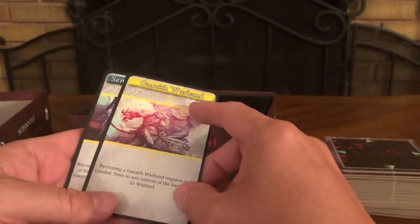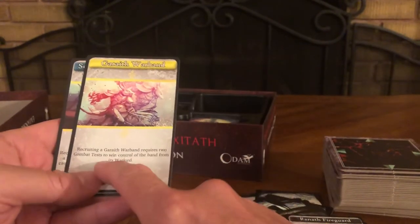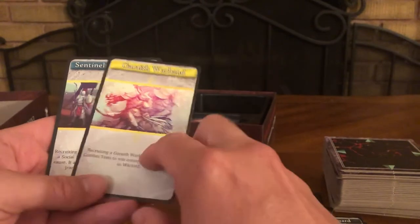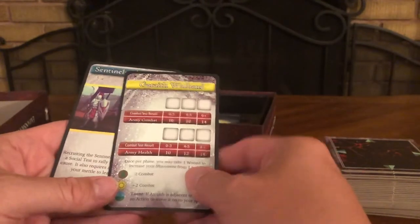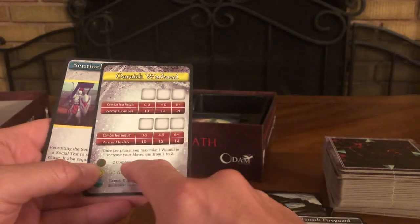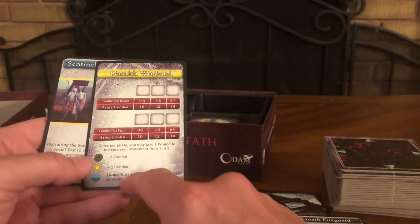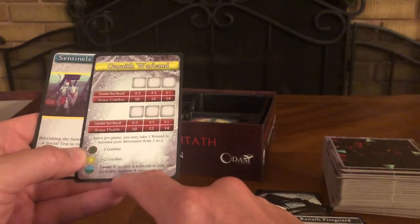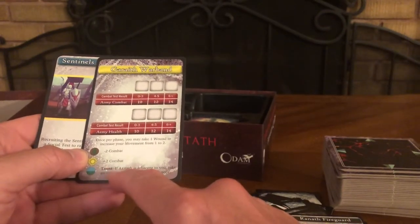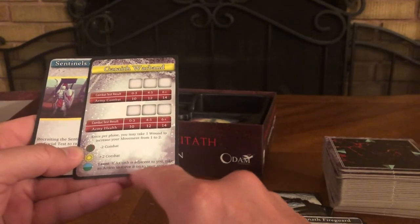Garroth Warband: recruiting the Garroth Warband requires two combat tests to win control of the band from its warlord. Once per phase, you may take one wound to increase your movement from one to two. Minus two to combat and plus two to combat with tokens on it. If Axitaph is adjacent to you, take an action to move it onto your space.